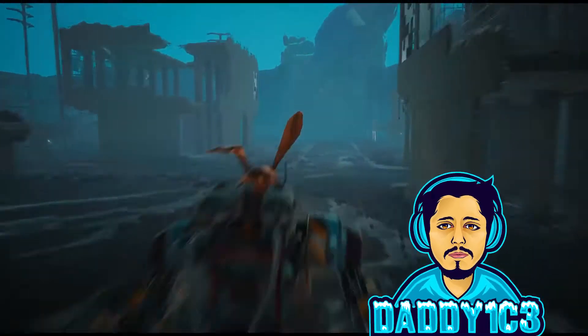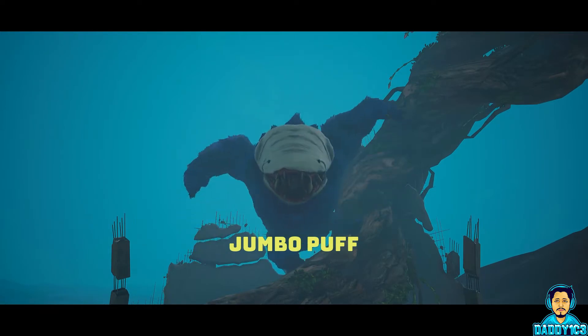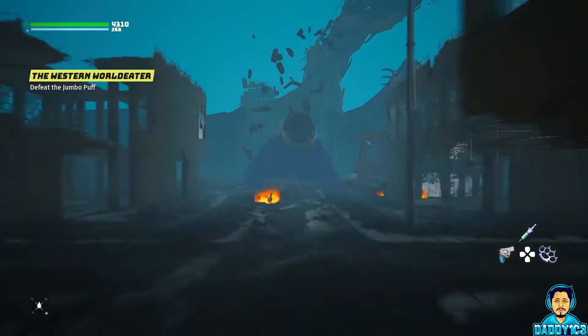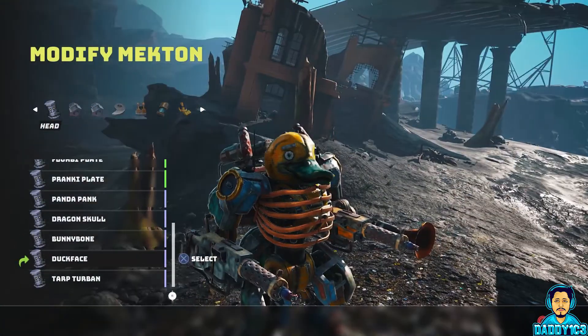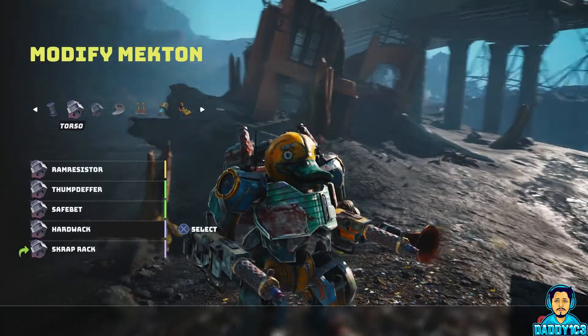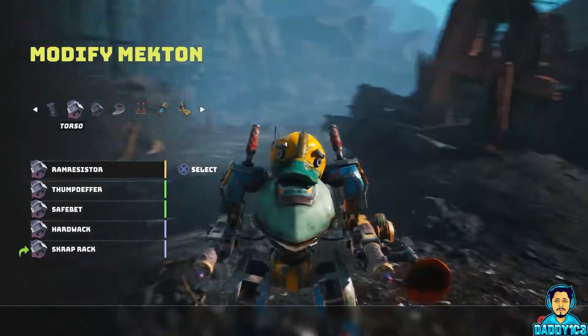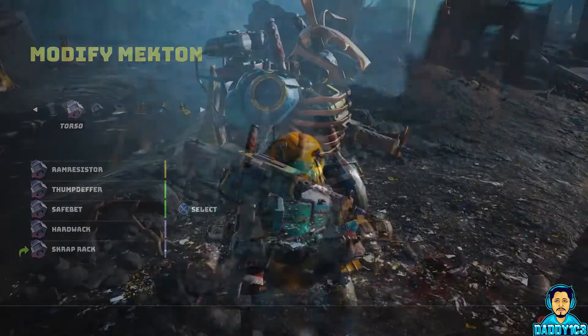You're probably already aware that Biomutant has four World Eater bosses that can only be fought using specific mounts, and that the Mekton is one such mount. What you may not be aware of is the absolute butt-ton of customizable cosmetic parts available for the Mekton. In today's guide, we're going to explain everything you need to know about the Mekton, including where to find my personal favorite cosmetic parts.